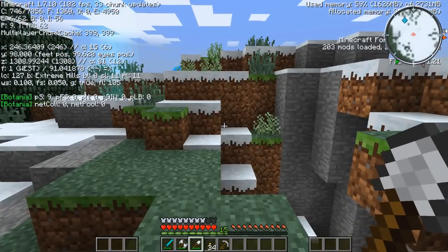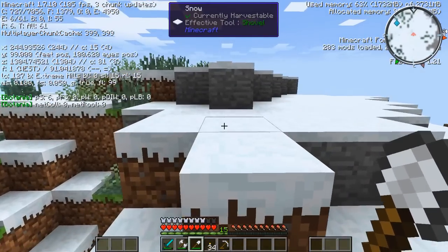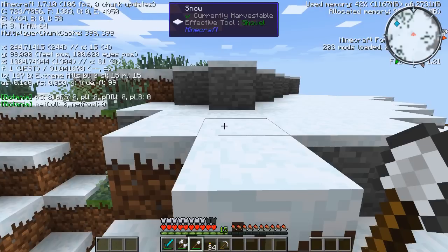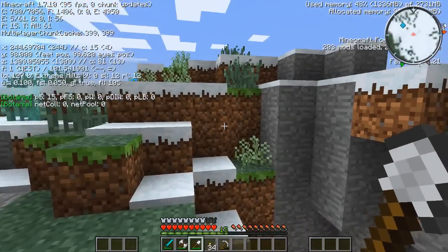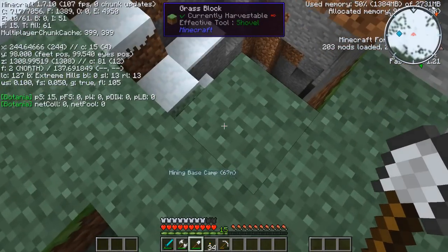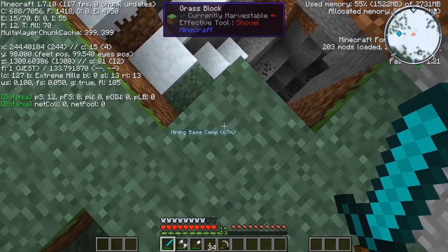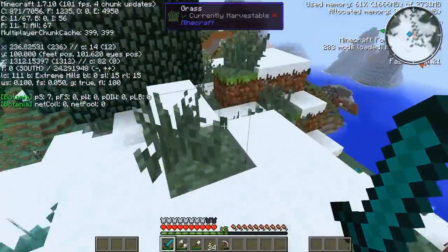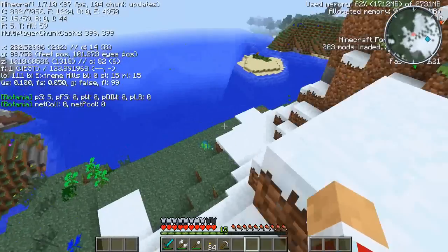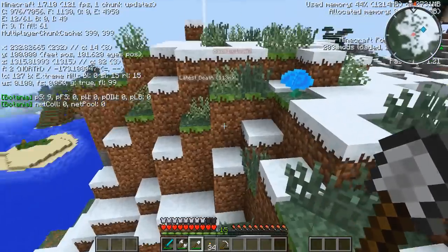Alright guys, here I am at pretty much the coordinates - got 244, I'm at 246 so if I adjust myself a little bit I should be right here. There's 244 and we're at 99, we need to go 120. We've got 1308 and I'm at 1304. I think we can just adjust that. My mining base camp is below us so I'm not sure if the coordinates were put down wrong or something. Let's run around here and see if we see anything. I don't see anything in the immediate vicinity. That stuff over there looks like a mod thing.